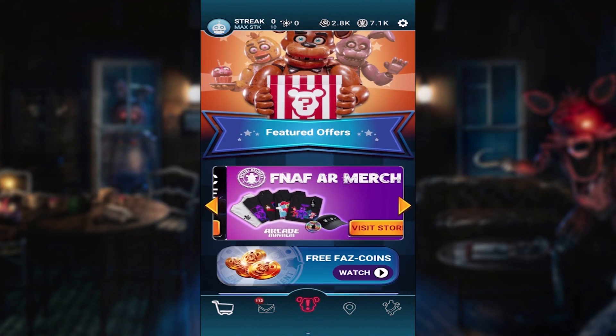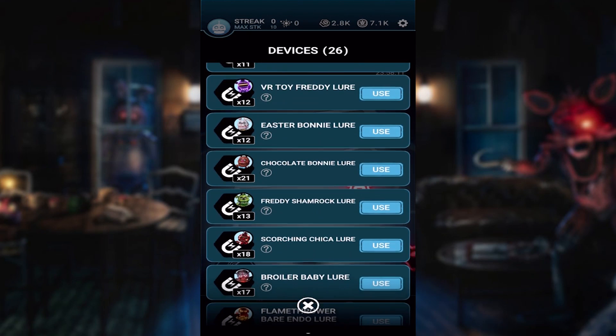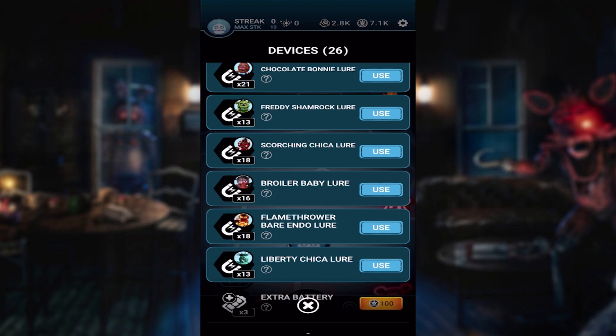Let's go ahead and head to our devices. I also need a transponder, but let's go ahead and use these first so that she starts coming towards us. Broiler Baby — wait, no, that's the wrong one. I don't know why I called it Broiler Baby, that name just caught my attention instead of Scorching Chica.